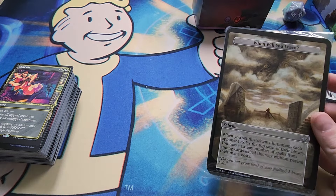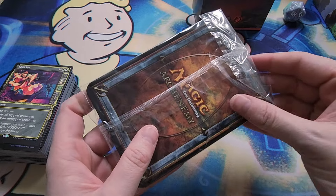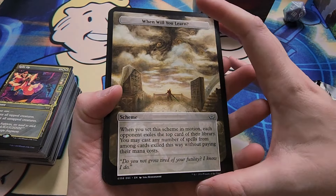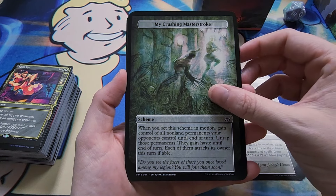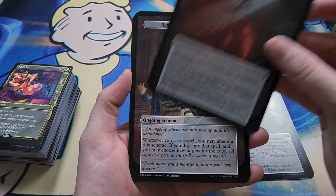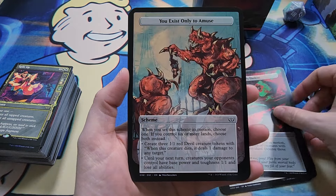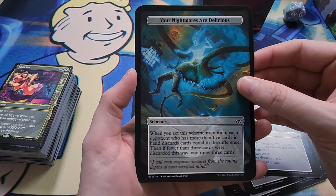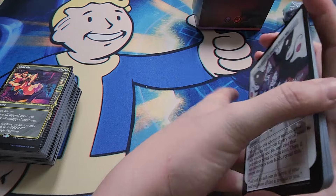Now we got the arch enemy cards - I keep wanting to say arch nemesis but it's arch enemy. They're like bigger cards. I don't know if all of these are the same across all commander decks - let me know in the comments. So these are the scheme cards: an ongoing scheme... 'Running is useless,' 'You exist only to amuse,' 'A call for slaughter,' 'I'll savor your agony,' 'Your nightmares are delicious,' and 'No secret is hidden from me.' This seems like an interesting concept - I'll have to try that out.